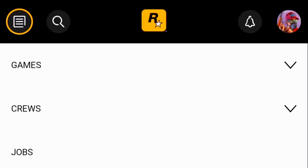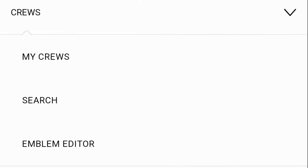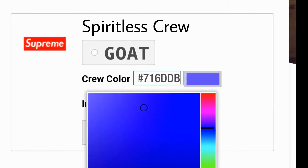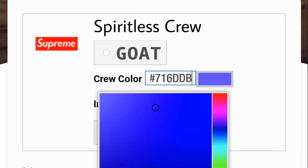If you guys don't know how to get custom crew colours, you're going to want to come over to Rockstar Social Club, go over to the top left, go to crews, go to my crews, and you'll be able to make a crew. Once you press make a crew, you'll be able to customise your crew and change the colour right here. You can just change your colour here and that's how you do it.